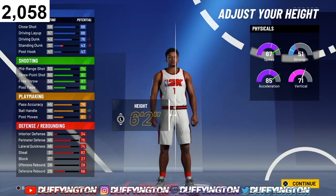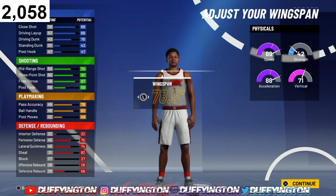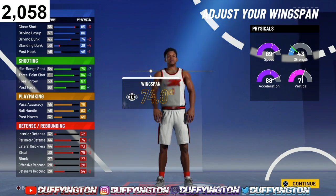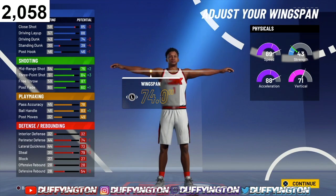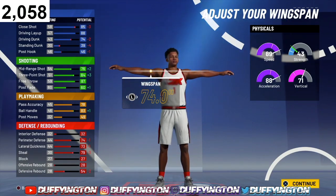For the height, you wanna go 6'2. For the weight, drop the weight all the way down. For the wingspan, also drop all the way down. Now you're probably thinking we don't get contact dunks — but this build is literally a playmaking shot creator, a yellow-green playmaking shot creator. You finish a million times better with the slash and takeover badge, along with the Hall of Fame finishing.